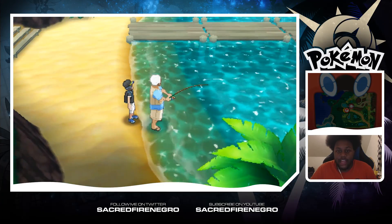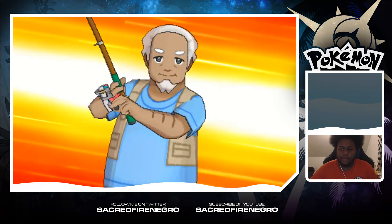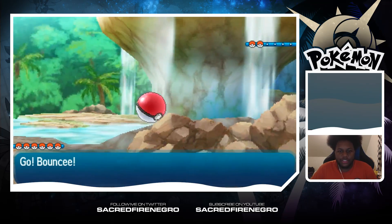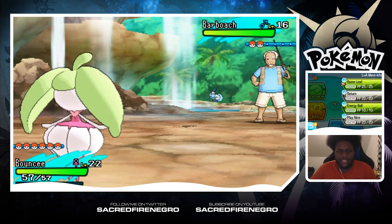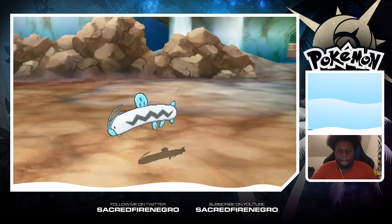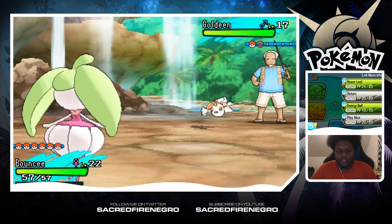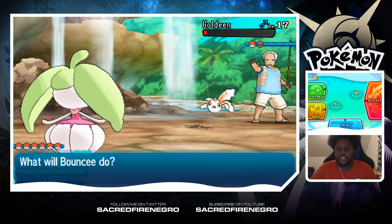There's an item over here — that's a Net Ball. There's a trainer! I guarantee he's got some Pokemon. Maybe he's gonna give us a rod. Fisherman Earnest. Let's go for the almighty and powerful Razor Leaf — Jesus Christ, and it's boosted too because it's traded, so we get that extra damage.